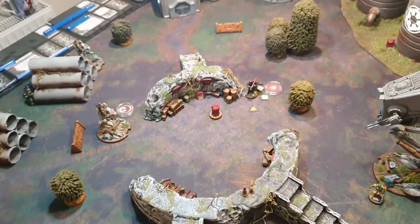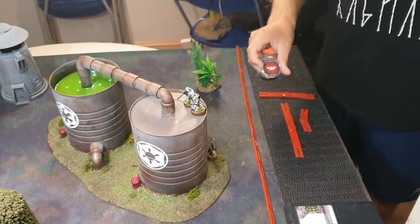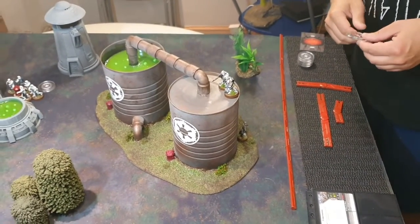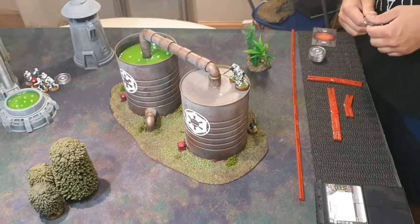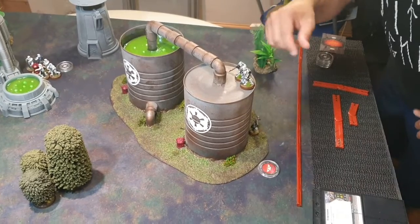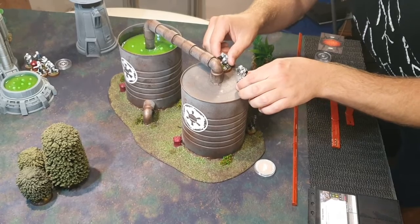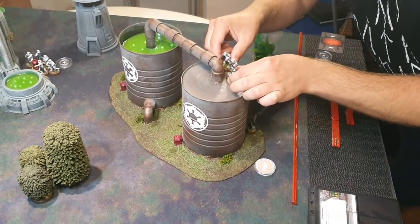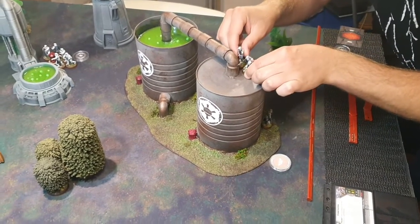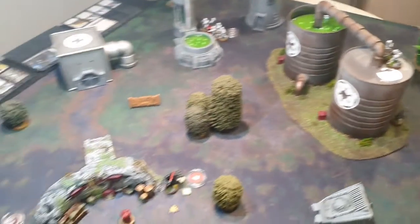Spud goes off the stack and pulls his sniper team. Under Limited Visibility they can't shoot, so they just move around to get into a bit more cover. That ends their activation.